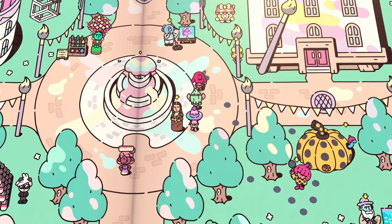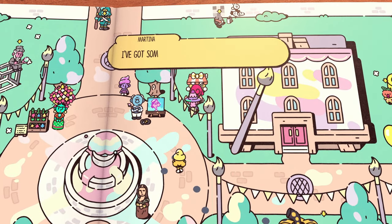After entering Artea and taking control of Jot, head up to Martina, talk to her, and she'll give you your scroll.